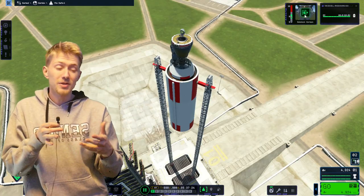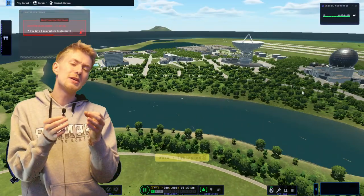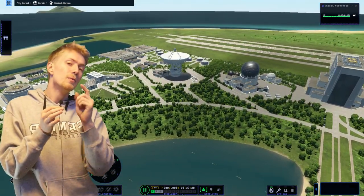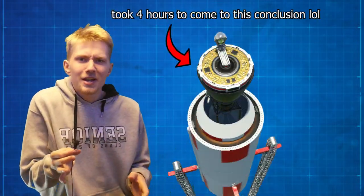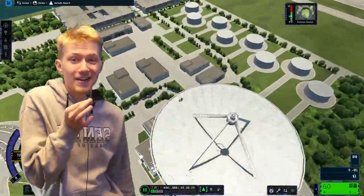Then I had an idea: why not have the Kerbal stand up from a chair in the middle of the engine exhaust while the engine is running? This way the Kerbal stands up in the exact same spot every single time, hopefully making it more accurate. That was the case, though somehow it didn't have enough power to reach the radar dish at first. But then I finally got it — and honestly I have no idea why or how it works. Here are ten consecutive shots of it making it into the radar dish.